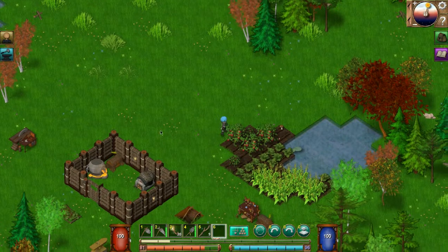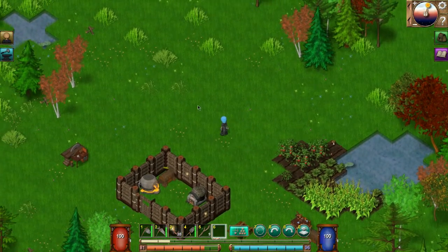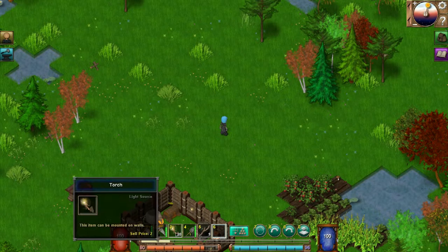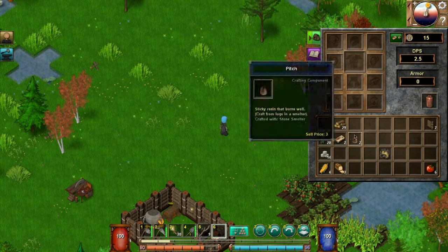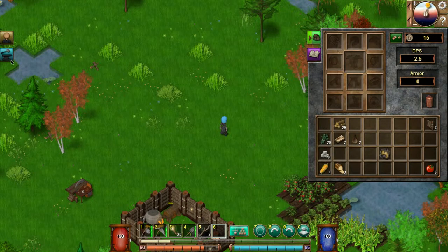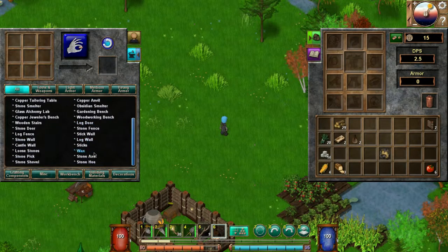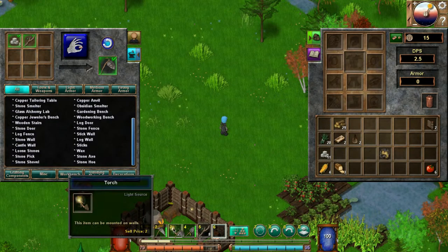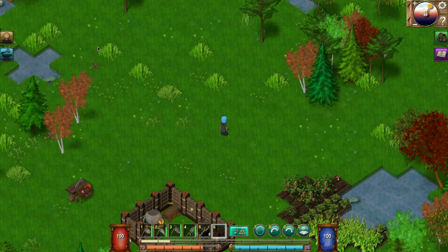We've got other crops here but we need to get this all done. I'm going to go ahead and make a stone hoe so I can lay out the new crops and where they're going to go. I'll see you all in a moment.